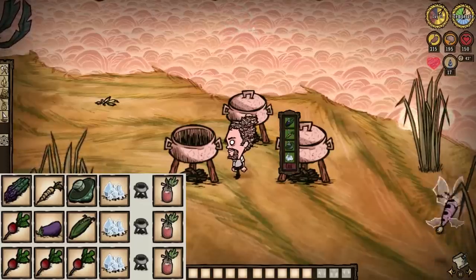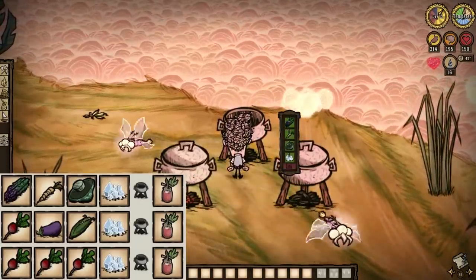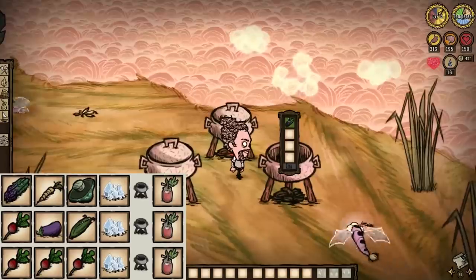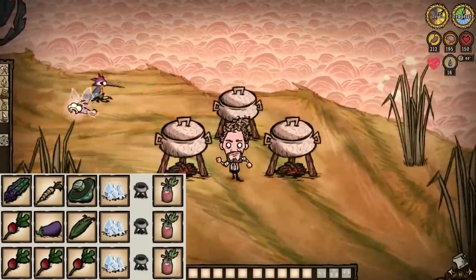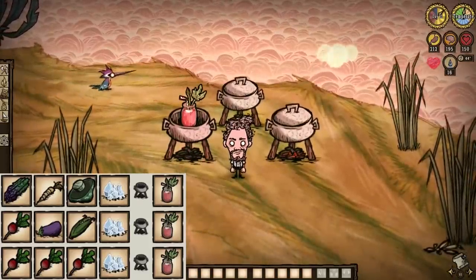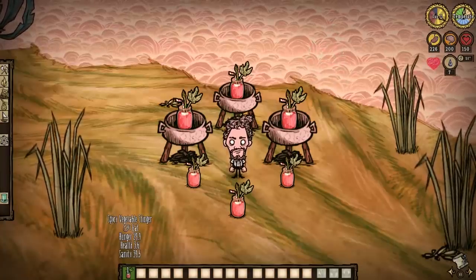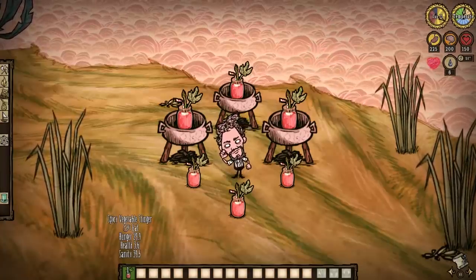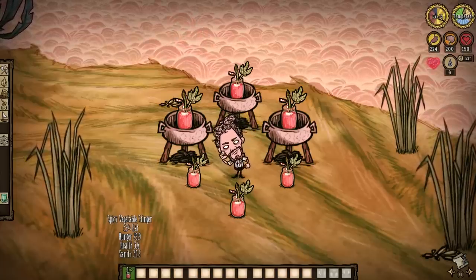And perhaps end your day with a glass of spicy veggies, cause that is a thing apparently. Always requiring at least one radish or asparagus, throw in a chunk of ice and yet another veg for spicy vegetable stinger — a food item that grants 3 health, 25 hunger, and 33 sanity each. Not too bad, especially since you've got a lot of veggies lying around in Hamlet.